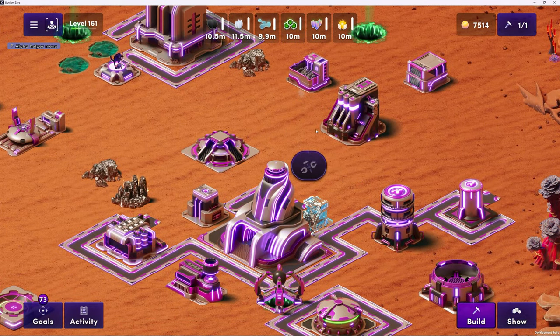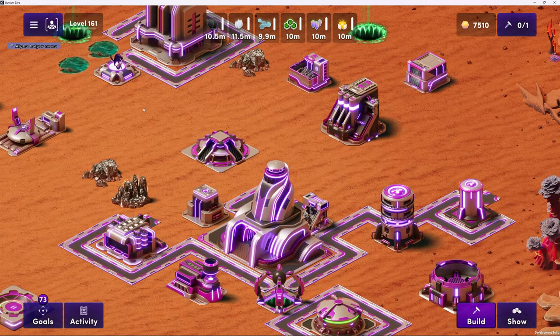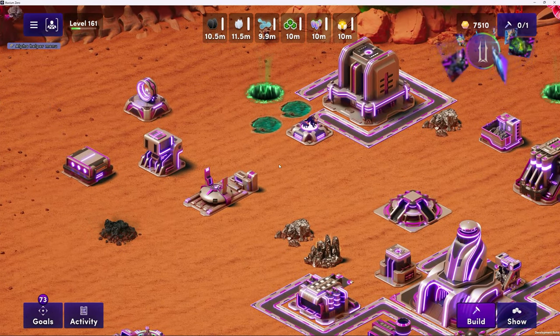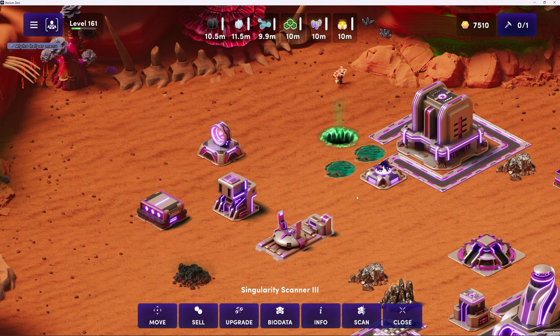Let's go over and show everybody what we're talking about. The fuel resources are up here at the top of the screen - you're looking at Krypton, Hyperion, and Solon. The scanning for blueprints aspect - I started testing that earlier and I know everybody's excited about it. You're going to be using this structure, the Singularity Scanner. Can you tell us about blueprint scanning and why that matters?